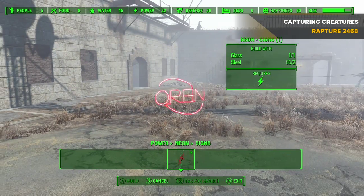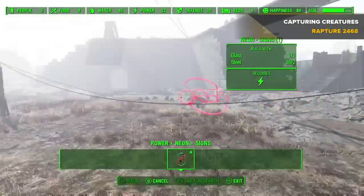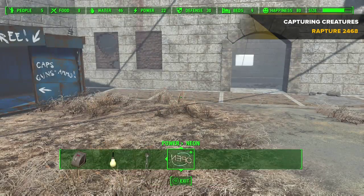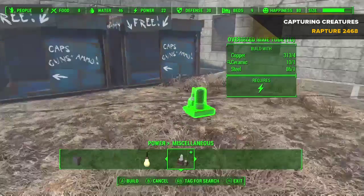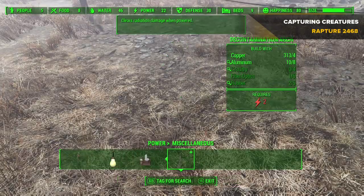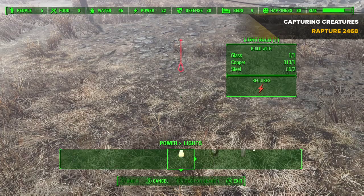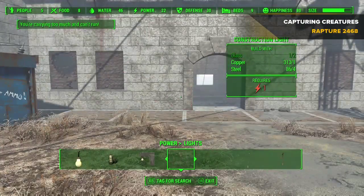Also, I didn't mention in the last video showing the things you get with the Wasteland Workshop settlement DLC. You get new signs — I totally didn't realise. You get some new lighting things; I don't know what a Nixie tube is, I'll have to look into that — it requires power. You get new lights and a new generator as well, which is pretty cool.